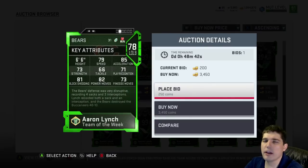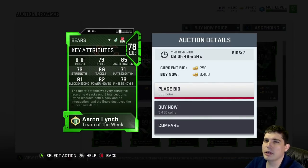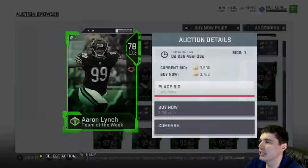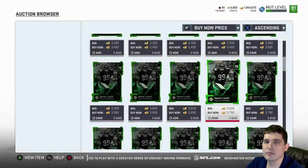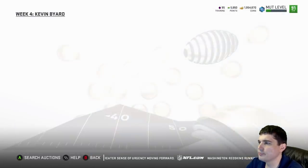Next up, Aaron Lynch. Remember, was it Madden 16? Aaron Lynch was the nano god — that early Aaron Lynch. I forgot, was it a captain card? That guy was just my nightmares in 16. 79 speed — god dang it. Low 80s power move, block shed. Not even that great of a budget card.